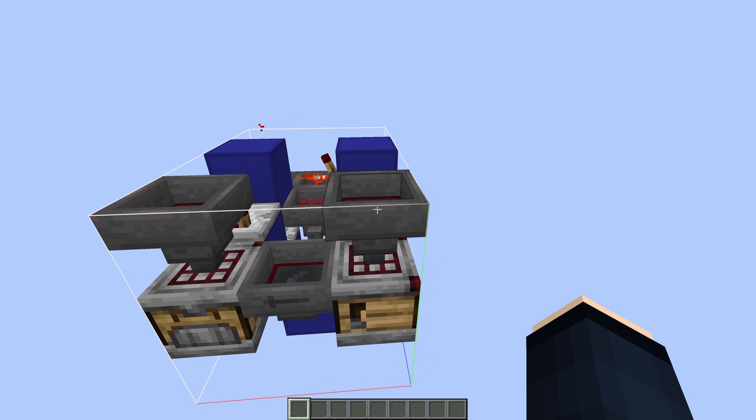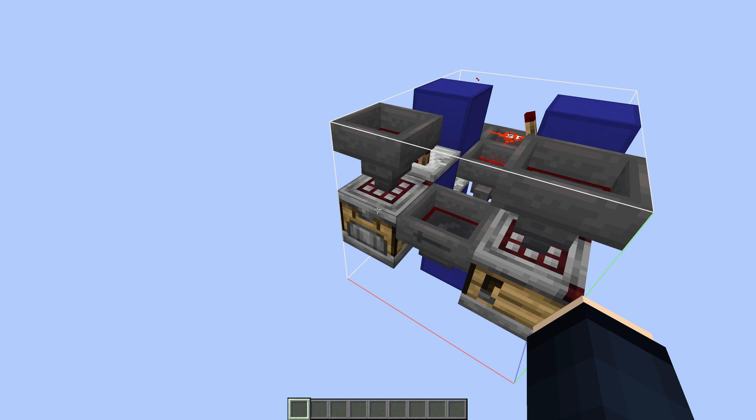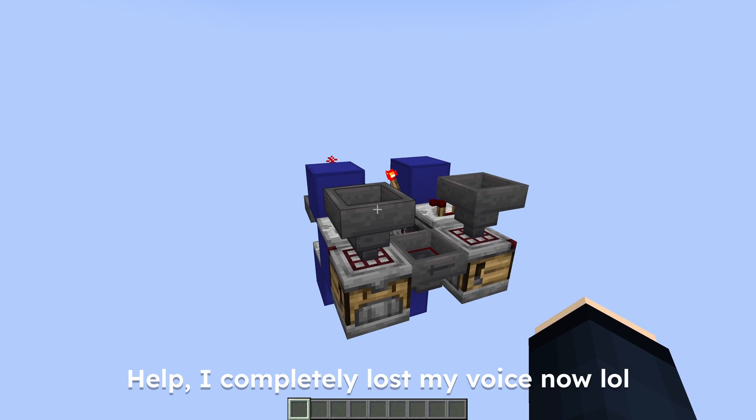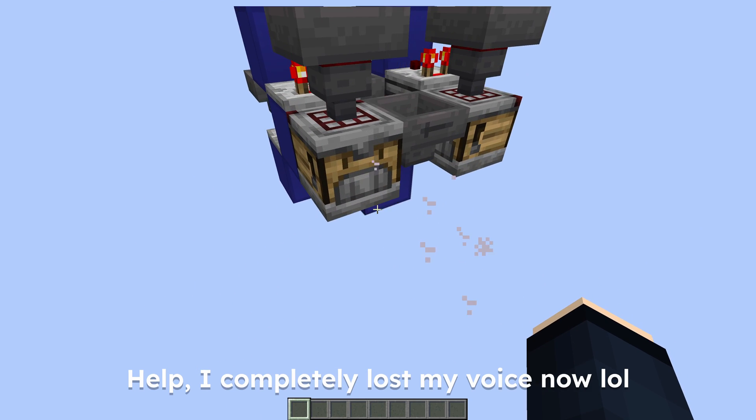That sugarcane will slowly get converted into paper which then makes its way into this left crafter right here. And that's the whole build complete — when you now add more gunpowder and sugarcane, it automatically converts them to rockets for you.